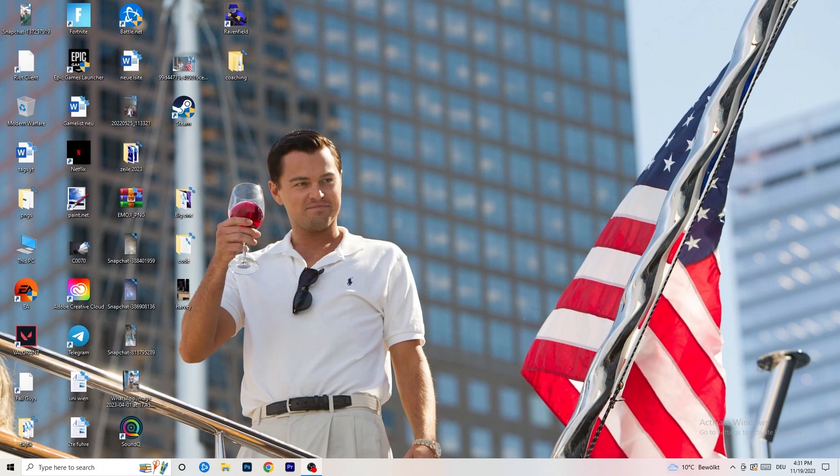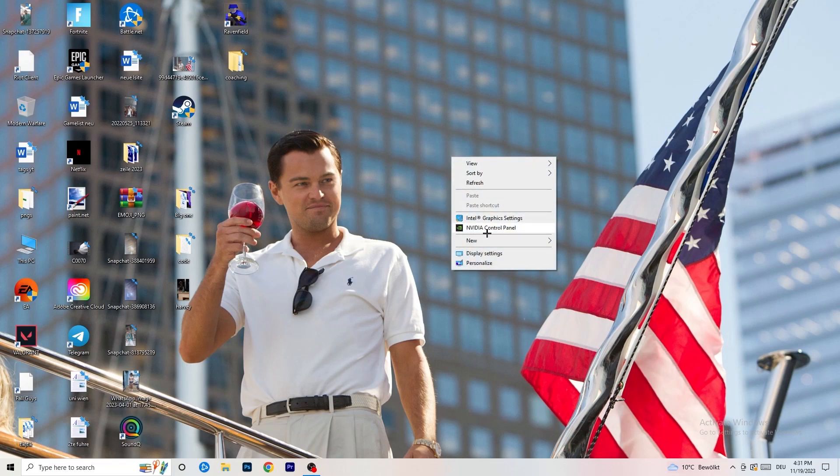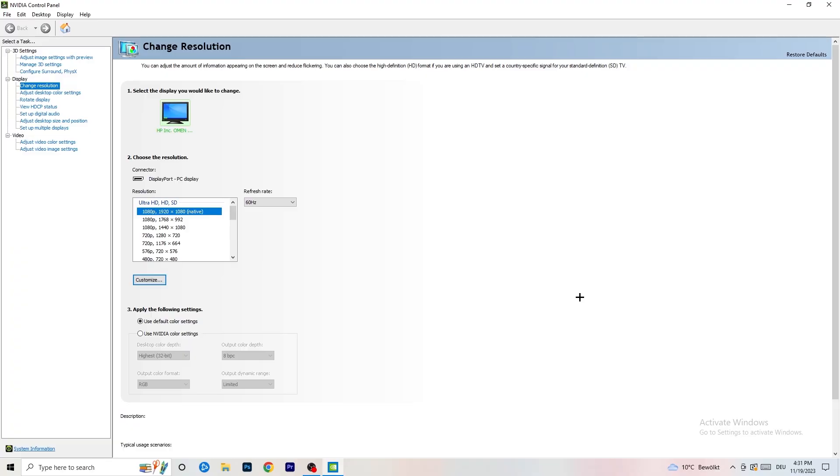The first thing I want you to do is go to your desktop, take your mouse, right-click, and open up your graphics card control panel. For me it's NVIDIA — I'm using a GeForce NVIDIA graphics card. If you're using something else, open up your control panel for that instead, but it should be the same thing. We are currently at Change Resolution on Display, so click on that.